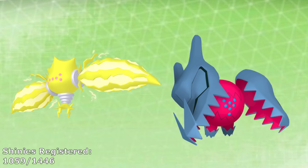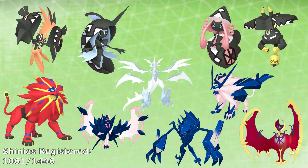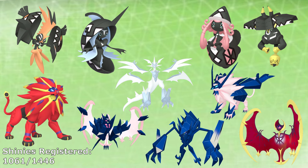The two Galar Regis, Regieleki and Regidrago, also need to be hunted now. They aren't Shiny Locked — which is weird because they're new to these games — but due to whatever Game Freak did when they implemented them, they're unaffected by the Shiny Charm. The last thing we want to do in Sword and Shield for the moment is get some Pokemon from Dynamax Adventures. The Gen 7 legendaries that can appear in Dynamax Adventures are not Shiny Locked, so for the first time Tapu Koko, Tapu Lele, Tapu Bulu, Tapu Fini, Solgaleo, Lunala, and Necrozma can finally be Shiny hunted.